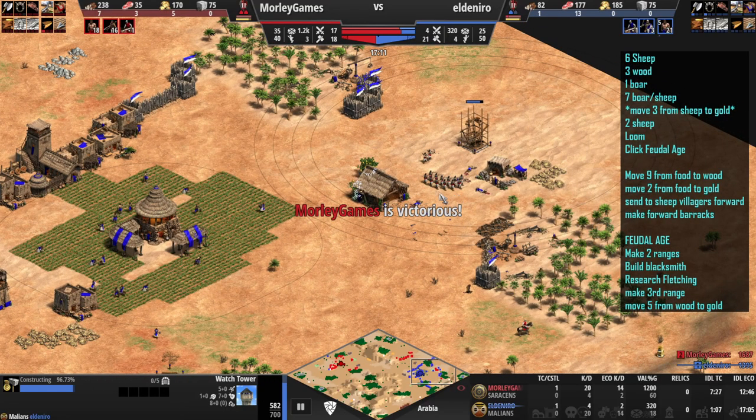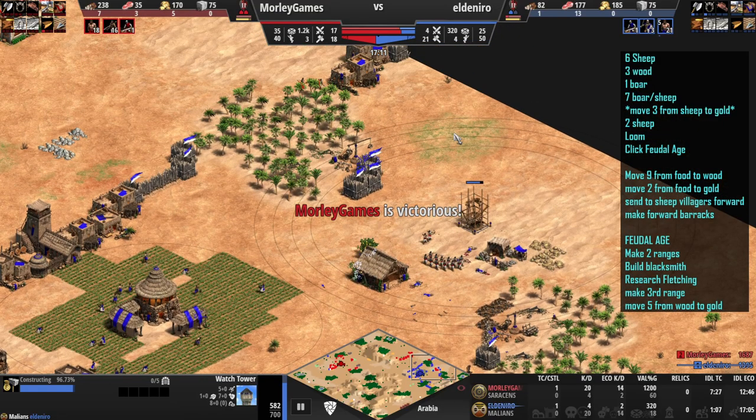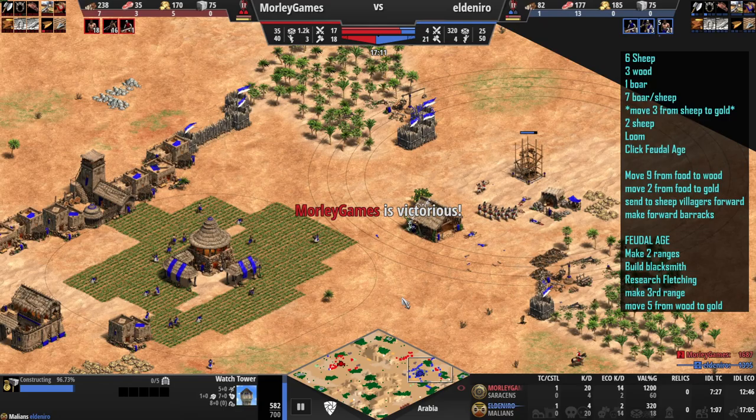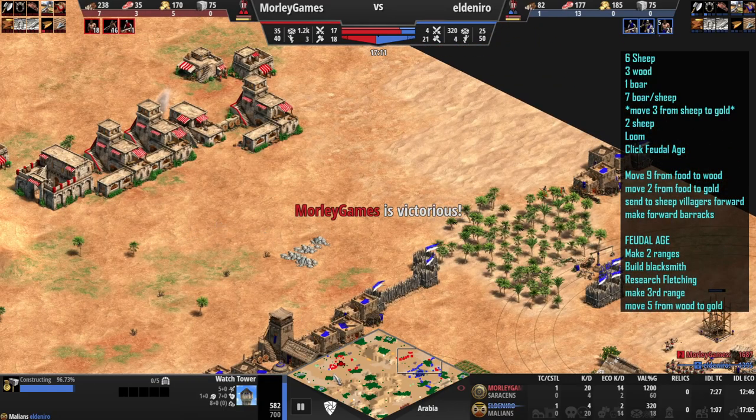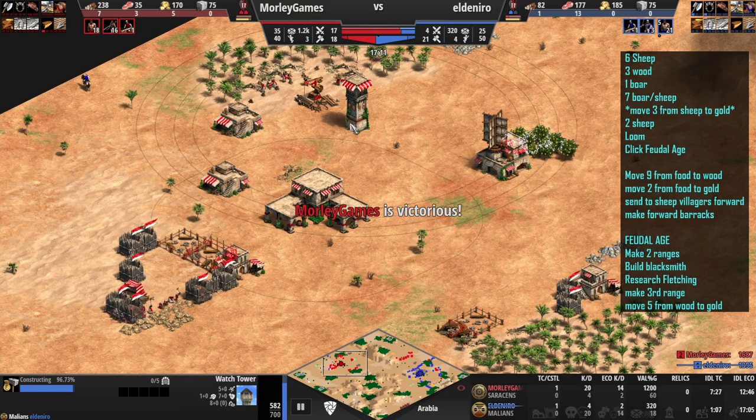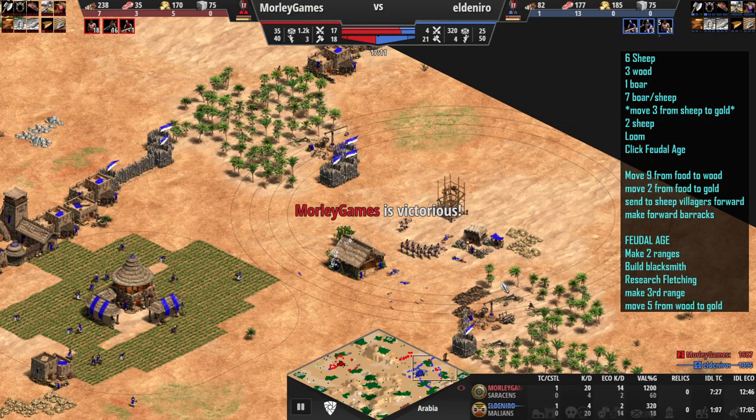So that is it, guys. Hope you enjoyed it. Do practice this build yourself and let me know how you get on — it's quite a fun one to do. As you can see, it's quite a successful one. You're very vulnerable in your base, let's not lie, but I think it's a good idea to place a defensive tower where you need it. That's it, guys — thanks for watching. If you enjoyed it and want to see other build orders, do consider subscribing to the channel. I'll see you on the next one.